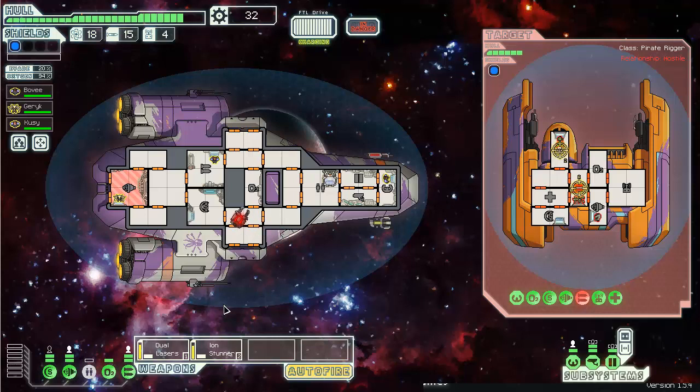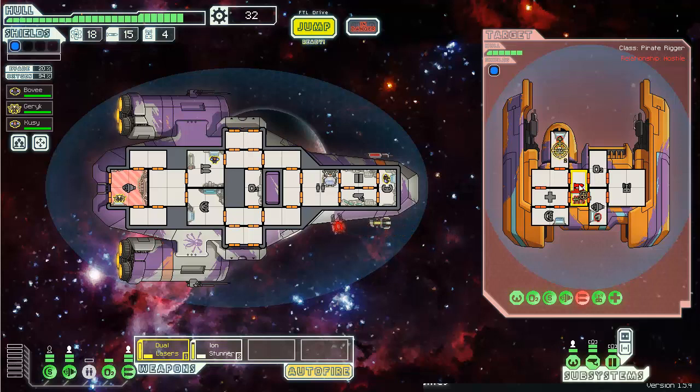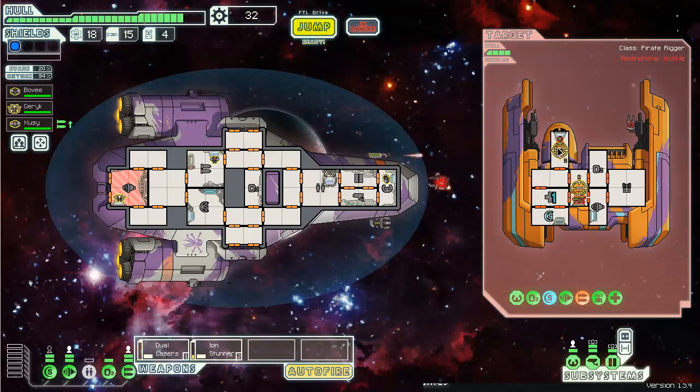I think these have nearly identical fire times - they're both ten seconds. I probably should wait on this weapon until the ion stunner actually fires. There, now he's got no dodge chance. Totally stun him - oh but of course he repairs it.